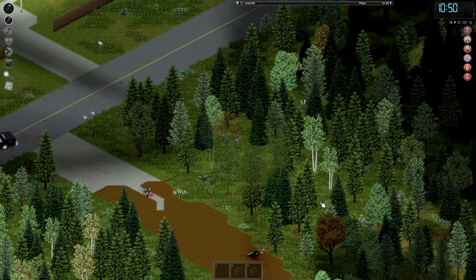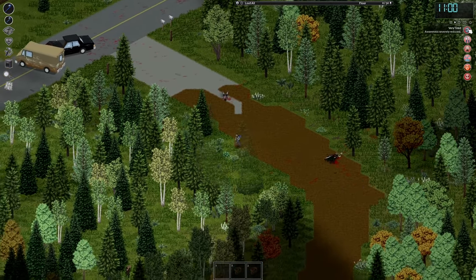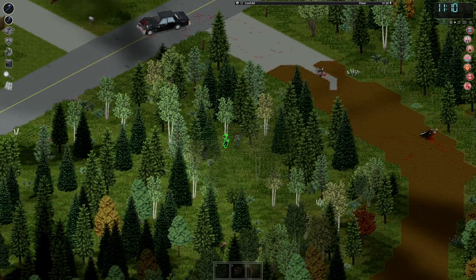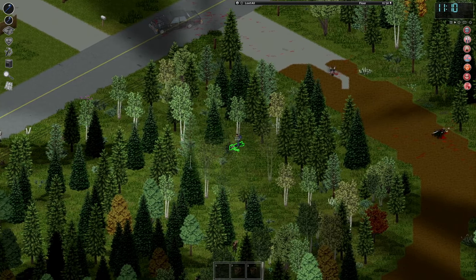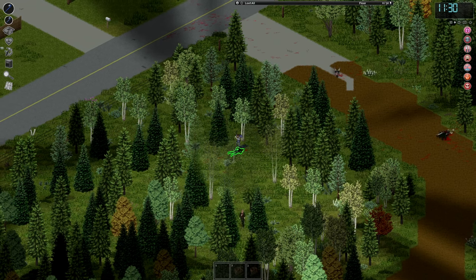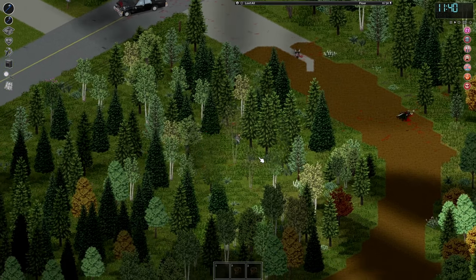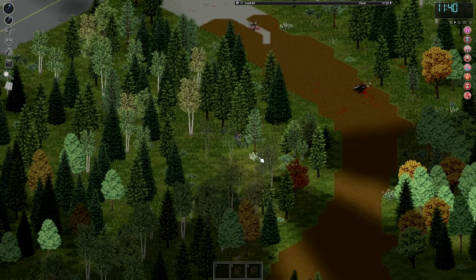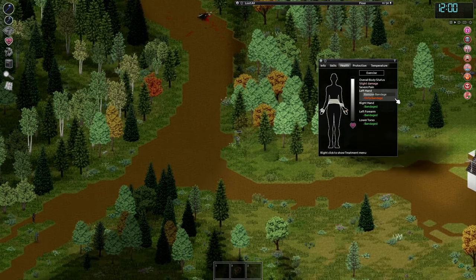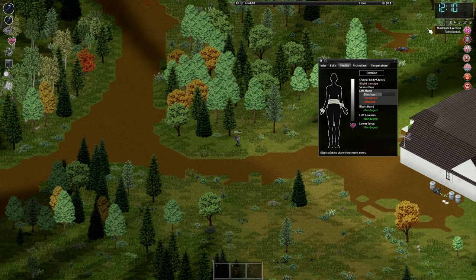I'm going to try to lose them in the trees — let's go around. We're getting very tired. Okay, there's a few zombies here — at least it's just one or two, not a whole horde. Come on, let's kill them. Both on the ground. Another one's coming. They are not dying! This is really bad. Why are there so many zombies? I'm going to try to get back to my home. Sleep, eat, relax. I was not expecting that many zombies — I didn't even kill one.